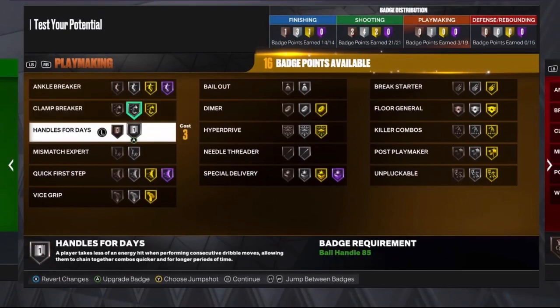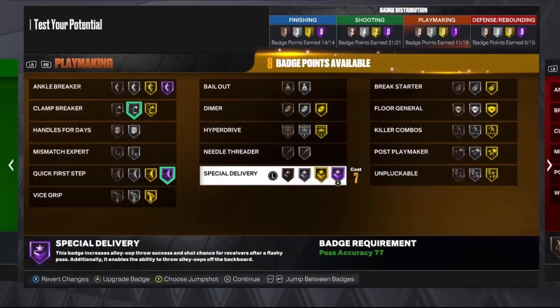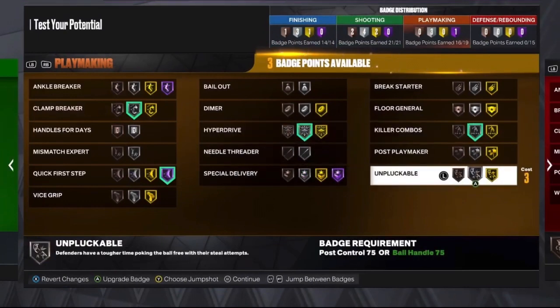For playmaking: Clamp Breaker on silver, Hall of Fame Quick First Step — which is gonna be nice — Killer Combos, Hyper Drive, and Unpluckable on silver.